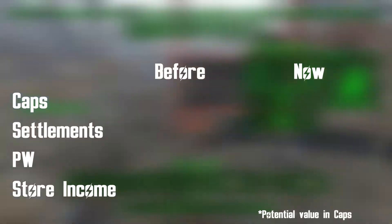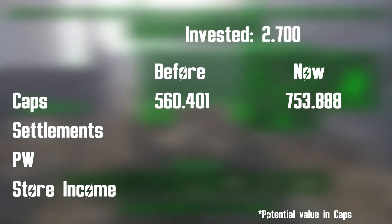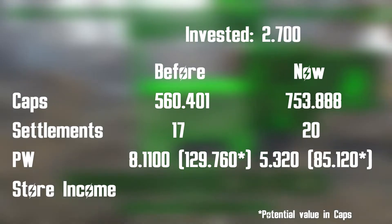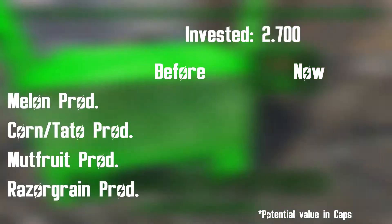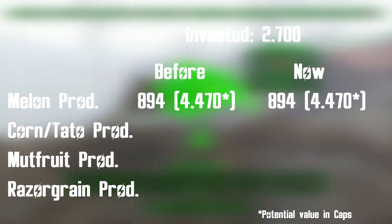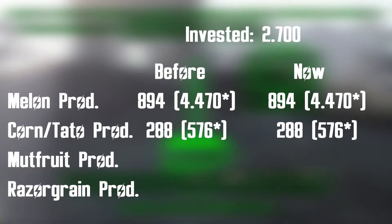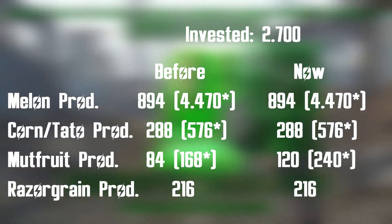Concluding today's episode, we reached 753,000 caps, 20 settlements, and 5,300 purified waters. We reached 900 caps a day from store income. During this episode, we invested 2,700 caps in our stores. Our total melon production remains the same at 894, corn and potato production are 288, meat fruit production is 120, and razor grain is 216.